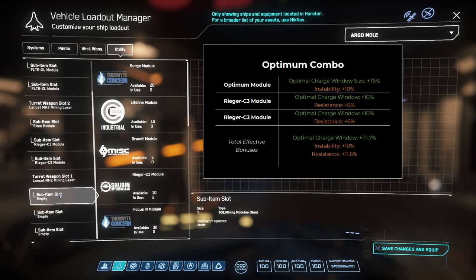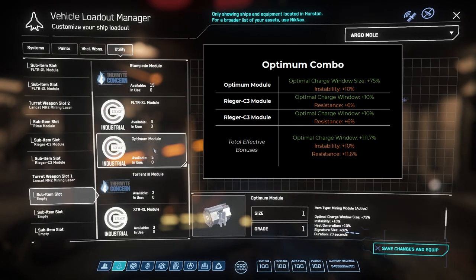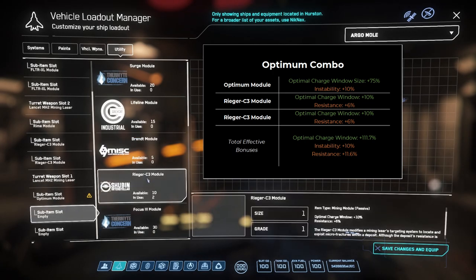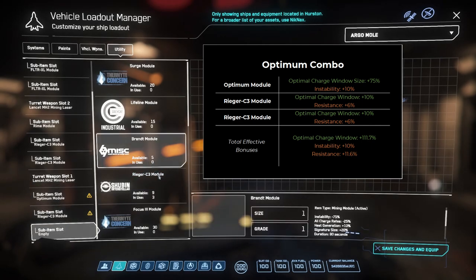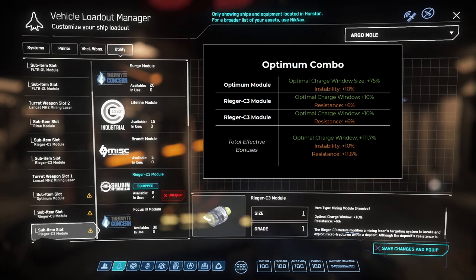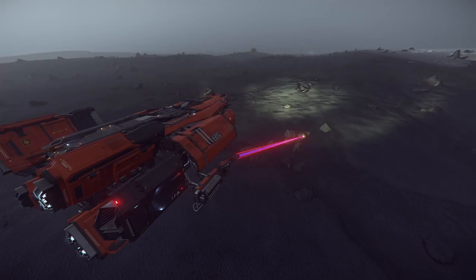Next is the optimal window combo, using a combination of the Optimum active module and two Rhyger C3 modules. When activated, the Optimum module increases the size of the optimal charge window by 75%, with the additional 10% bonus from each of the Rhyger modules. With stacking bonuses, you should see the optimal charge window more than double in size. This laser outfitting is useful if you have a rock with a significantly narrow optimal window, or if you just want an easier optimal window target to hit.